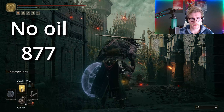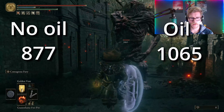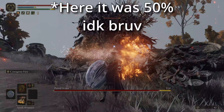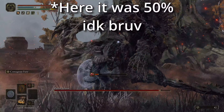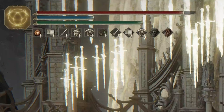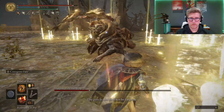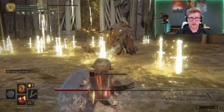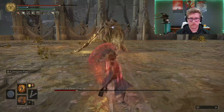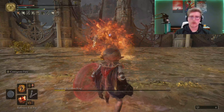Now we can challenge the first boss. Buffs for Margit were pretty simple — Strength and Dex, followed by Commander's Standard, Flame Grant Me Strength, and then Jellyfish. You can see just how much of a noob I am — Jellyfish Shield before even entering the arena? Standard before Flame? My consumable of choice was Spark Aromatic, and if you know anything about Spark, you'll know this was a huge mistake, but wow, look at that damage.